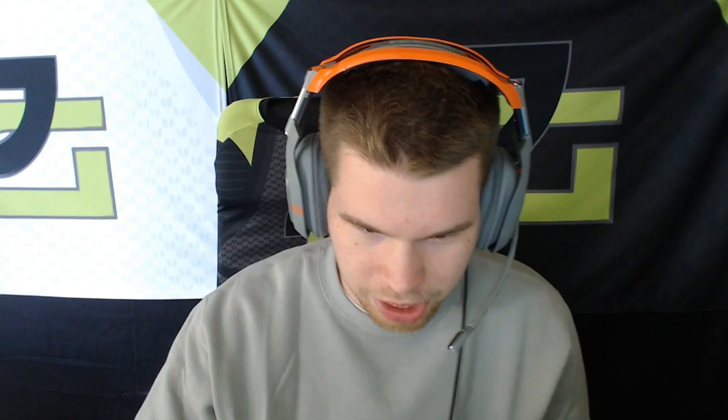Haven't actually done one since the start of AW, so let's get this going right now. This is going to be kind of short because the pros play with the simplest rules, simplest weapons. Basically I have five classes of an ASM1 and then five classes of a Bal, so it's basically the same thing. Let's get started.